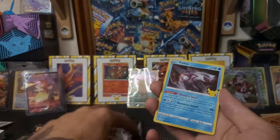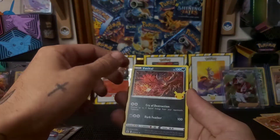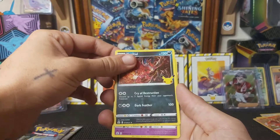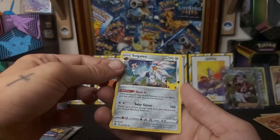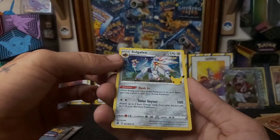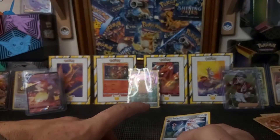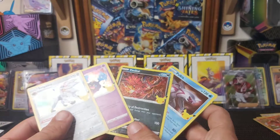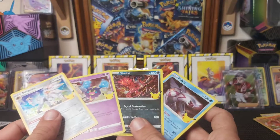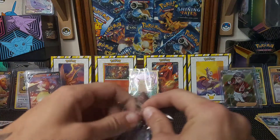Code card for the second Celebrations pack. We've got Palkia, then Jangmo-o, Cosmog, and Solgaleo. Another four really nice cards! I'm clearly dyslexic today struggling with that name — Solgaleo! Why can I not say that? Another great pack, let's get on with the third one.